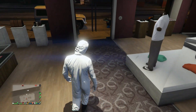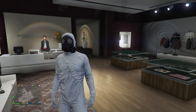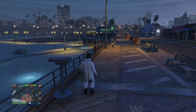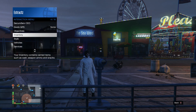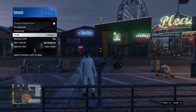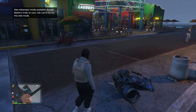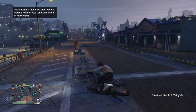Now head to the pier where there is a telescope. Once you're in front of the telescope, do the telescope glitch — just run and hit right on the d-pad, and your character's mask and hoodie will come off. Then pull up your interaction menu, scroll down to style, and equip the outfit you saved on slot one or slot 20. Walk away and you'll see the toxic mask comes on your outfit. Now head to the clothing store or mask store and save this outfit on slot one or slot 20, whichever you saved it on before.